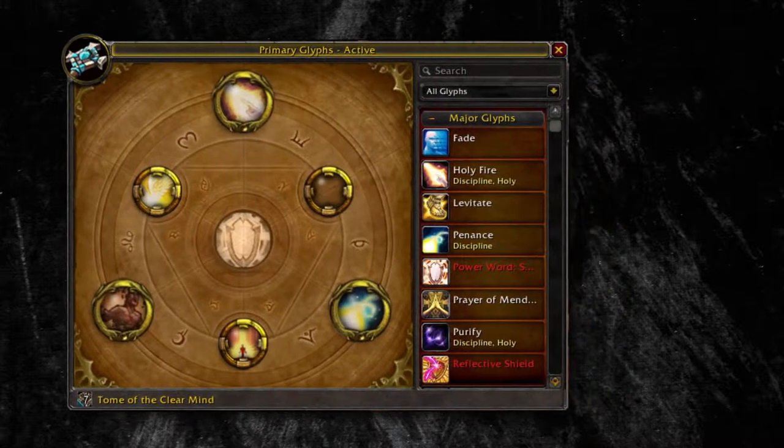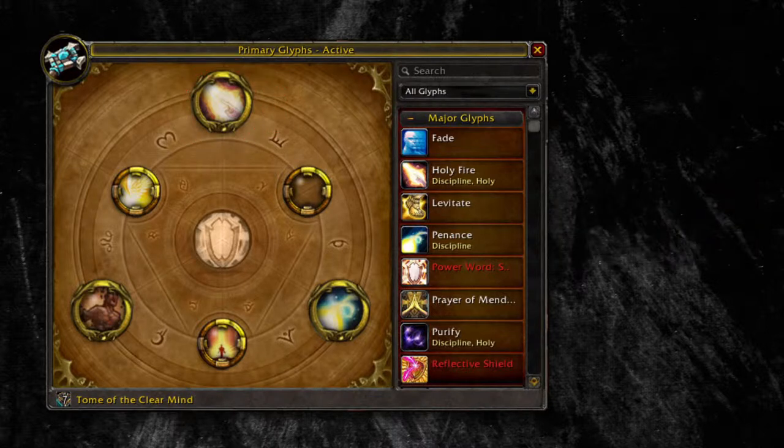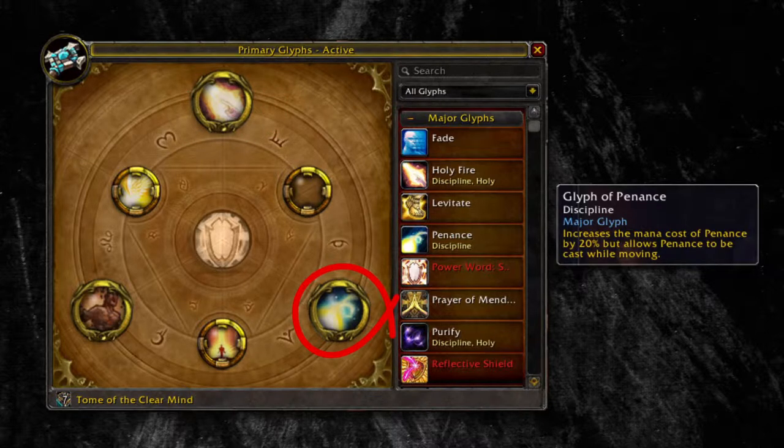Now for the glyphs. The first glyph I use is the Glyph of Holy Fire. It increases the range of your Solace so you can be further away from the boss to heal ranged DPS. The second one is the Glyph of Penance. This is the most important glyph — you must have this, for it allows you to cast Penance while moving, which you will be thankful for when you're running away from fire like a mentally challenged llama.